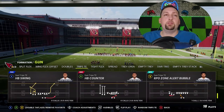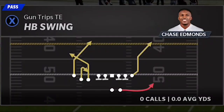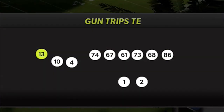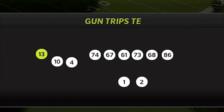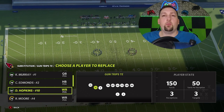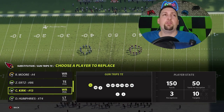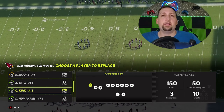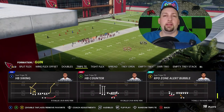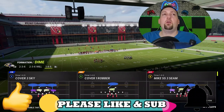As far as the pass plays go, the one I know I'm going to show is the halfback swing — a one-play touchdown against every single defense in the game. Before we start, I'm going to make sure I have my fastest receiver in this spot, not necessarily my best receiver. It would work the same way with DeAndre Hopkins, but he's a little overpowered because of his route running, so I'd much rather use a lesser but faster receiver. The play is the halfback swing.